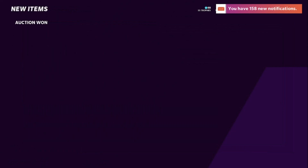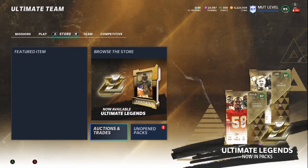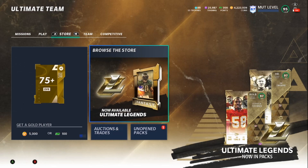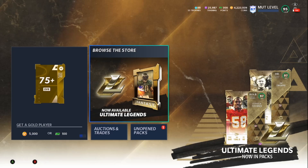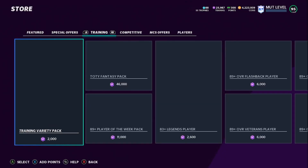Now we're going to go ahead and quick sell this. Shoutout to my man Anderson — he told me about this method. Definitely a good guy. So once we go ahead and get that 25K training, you are going to come and roll this pack right here.